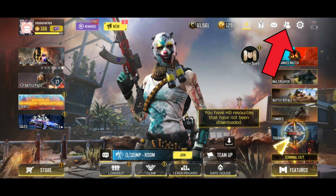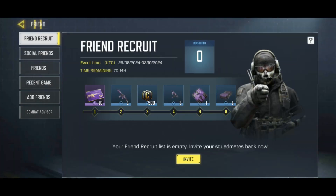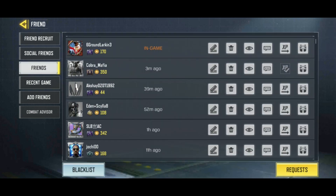First, tap on the friends icon which is at the top right corner of your screen. Then tap on friends from the left side of your screen. After that, tap on the request button which is at the bottom right corner of your screen.